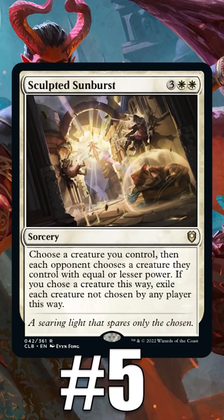Number 5: Sculpted Sunburst. It's perfect for players who prefer their rares to be incomprehensible, expensive, and likely to leave behind a creature for each opponent.